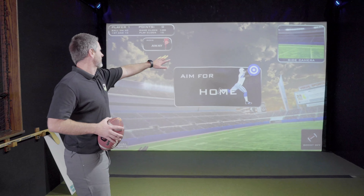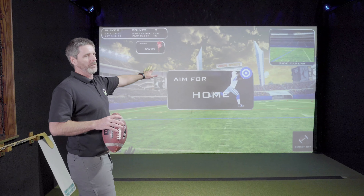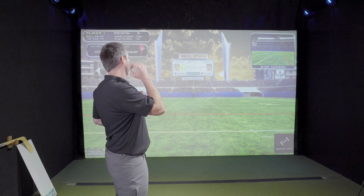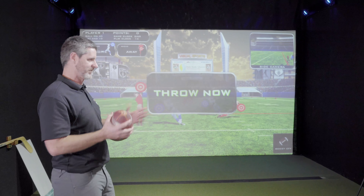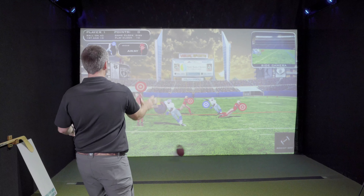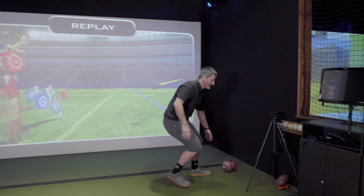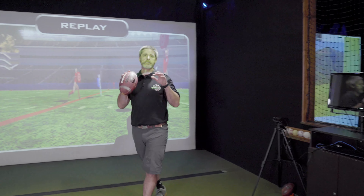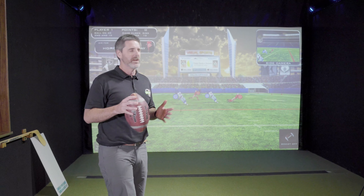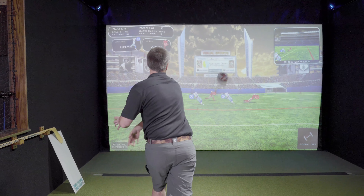If you notice, it says home team is blue, so we're going to make sure we're throwing at the blue target. You might think you just have to lightly hit the target like a video game, but this is like real sports — you're playing real sports in here, throwing real balls, and you've got to work for a win. If you notice, the receiver is almost 20 yards down the field, so you really have to throw it. And there we go — I hit the guy who caught the ball.